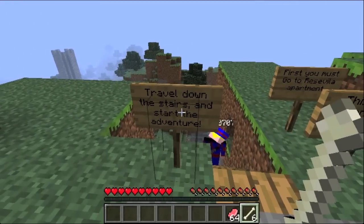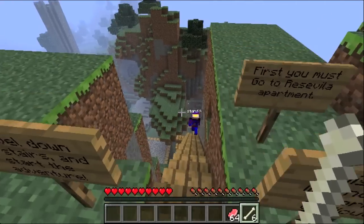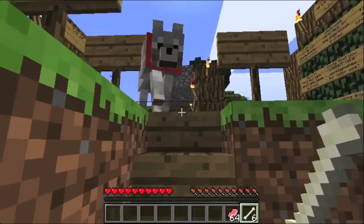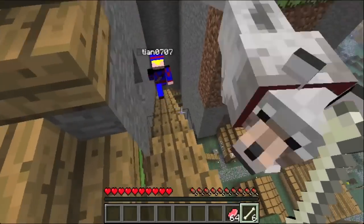Let's just read. Travel down the stairs and start the adventure. This map is intended for normal difficulty. First, you must go to Reserville apartment. So let's go... I don't know if the dog is going to be able to go down... yeah, he already...